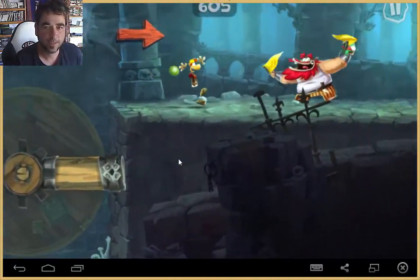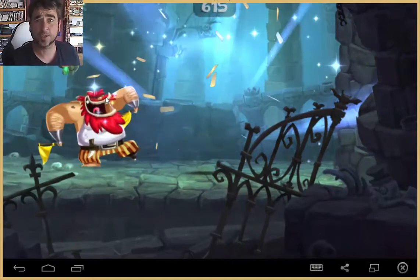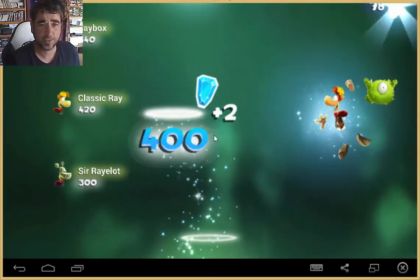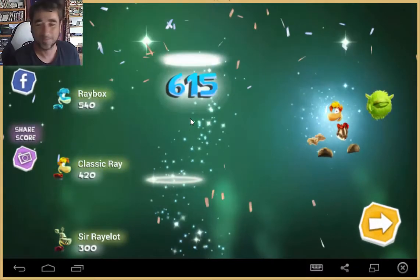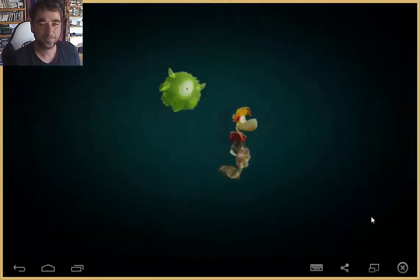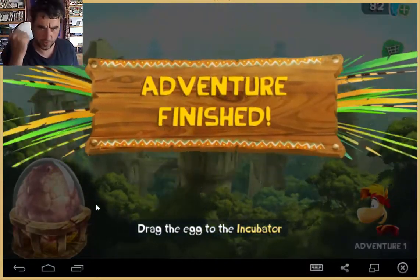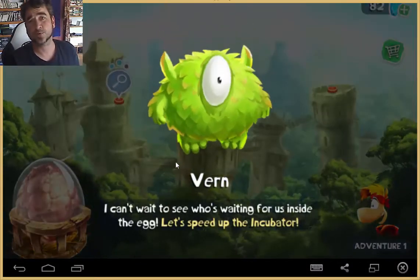This has got to be the best platformer on Android for free that I've ever played. I've played a couple of crappy ones, a couple of fake Mario-style games on Android, but this one is the duck's nuts and I'm really digging it. Let's check out the last level — let's get this egg, drag it to the incubator — oh we've already got it. Adventure finished! Yeah, we did it!